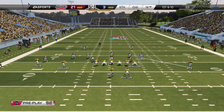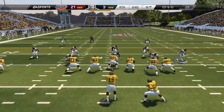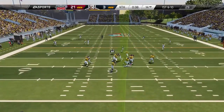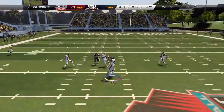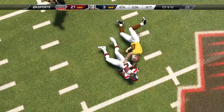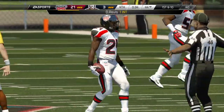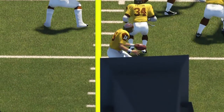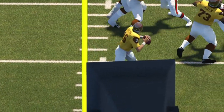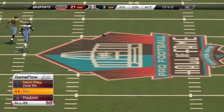Offense lines up here, first and ten, action fake — trying to find an open man. Intercepted! This defense is just attacking today. They've got the offense backed up, they go after them, they're aggressive — and what does it do for them? It gets them an interception inside the opponent's 20 yard line.